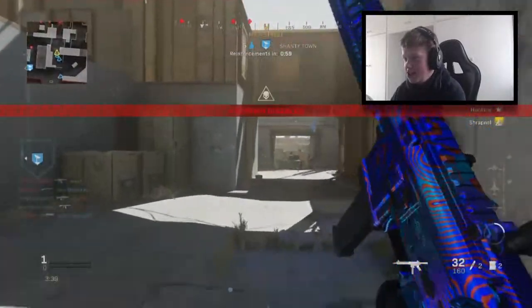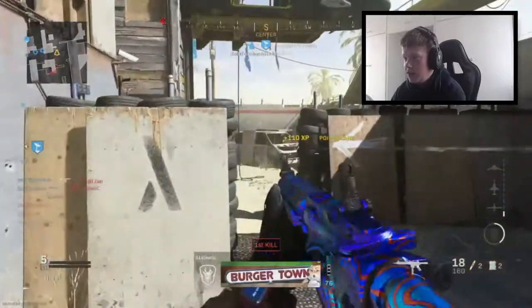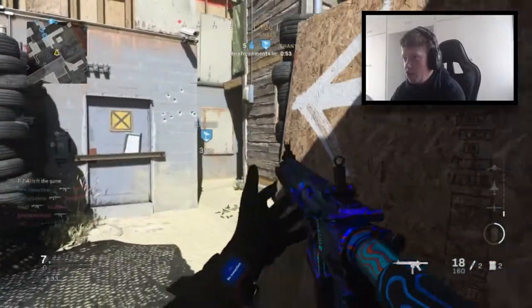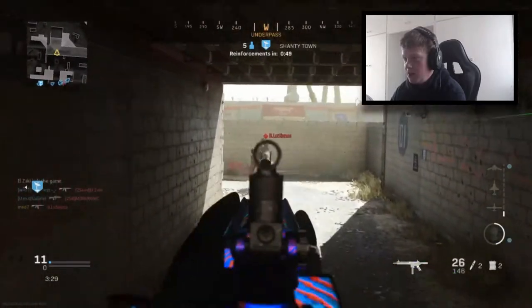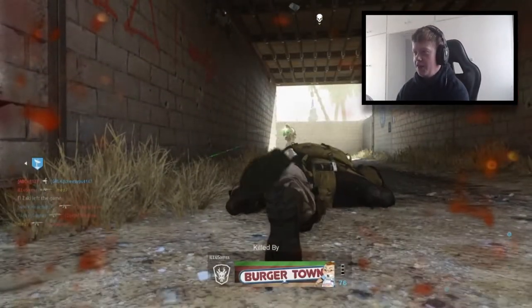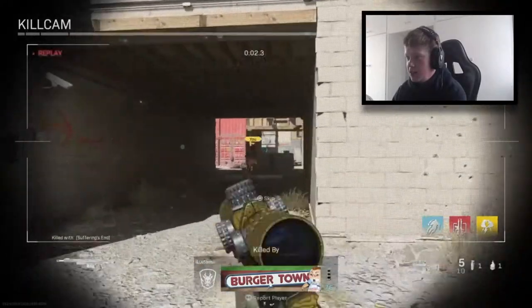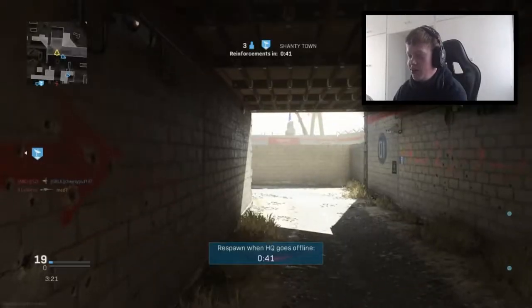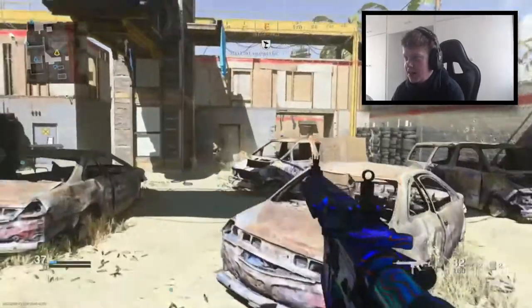We've got the HQ right now, so I need to play this a little bit safe. No respawns. Trying to figure out where they're at. This kid is cracked with a sniper. We're finally spawning back in after getting absolutely disgracefully killed. I'm flashed again.